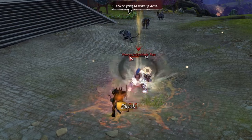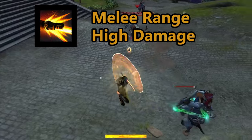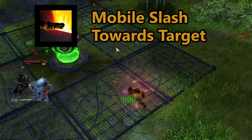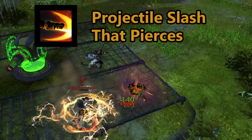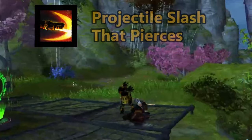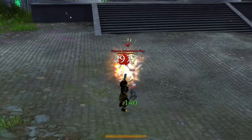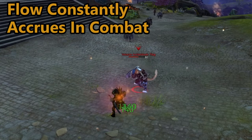Dragon slash force is an immediate attack around the area of the bladesworn, dealing the most damage. Dragon slash boost moves the bladesworn in a line, slashing all enemies in contact. Dragon slash reach sends out a blade of air forward as a projectile, dealing damage to enemies in a straight line. Flow is gained at a constant interval while in combat, and any skills or traits that would gain adrenaline will instead gain flow at a faster rate.